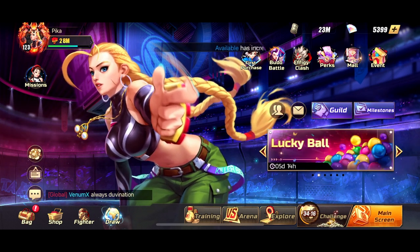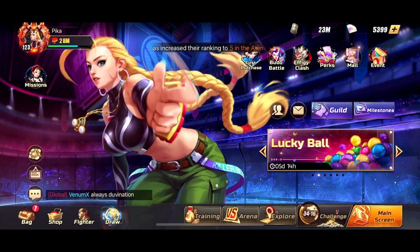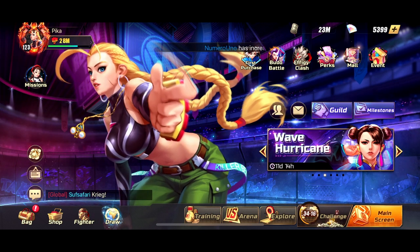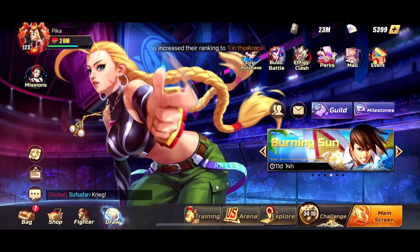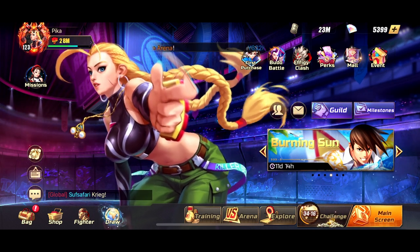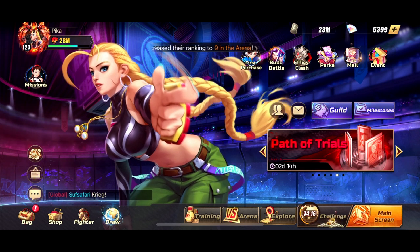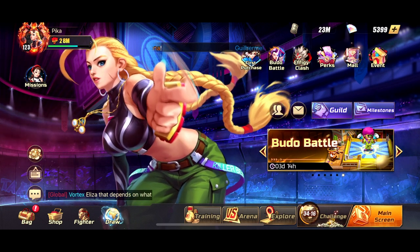I did a guide before on my previous channel, it was a starter guide. Now that we are progressing into the game, we know exactly what units we need to build and we know everything about the game. I'm going to give you a brief summary about what you need to build and how to go about your account. So at the start of the game, after clearing chapter 2 to 3, you're going to get to summons and they're going to give you three main units or fighters to start your account with, and it's guaranteed to get either Viper, Kami or Poison.